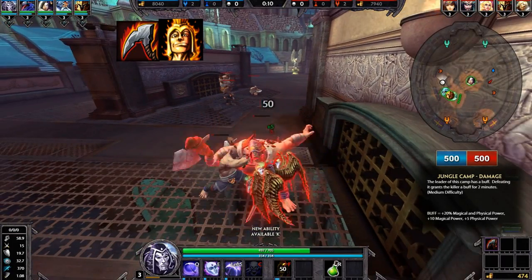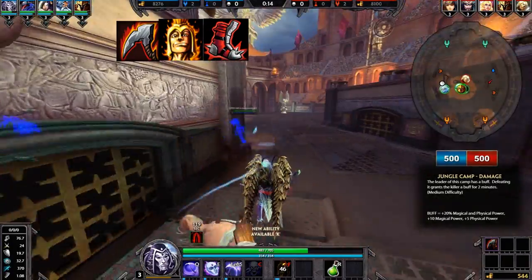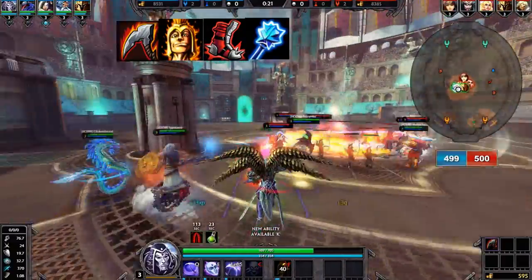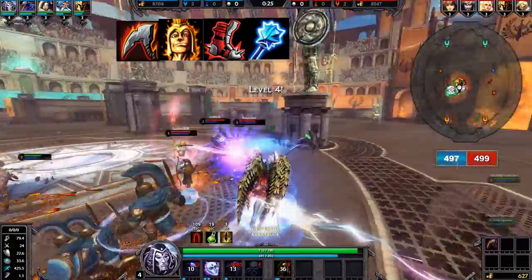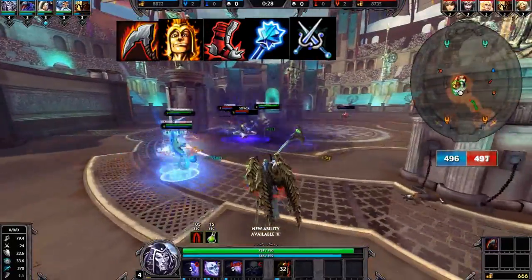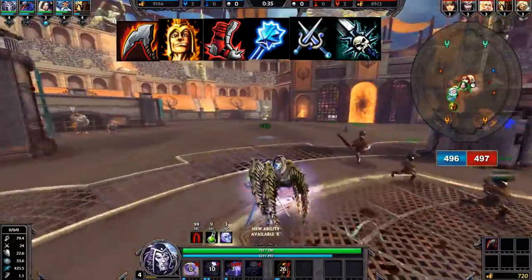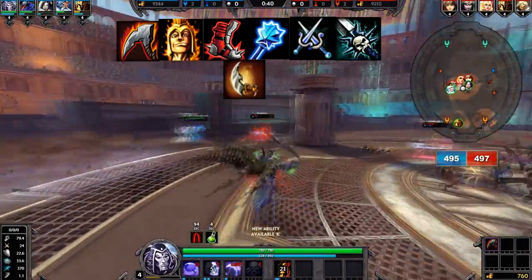After that, Ninja Tabi is going to be your next item so you can get 15% cooldown reduction. After that, Jotun's Wrath for the 25% cooldown reduction. And then Qins Sais — I don't know if I'm saying that right — you're getting that for the power and attack bonuses. Then Death Ringer for the crit chance increase, and finally Malice for more crit chance.